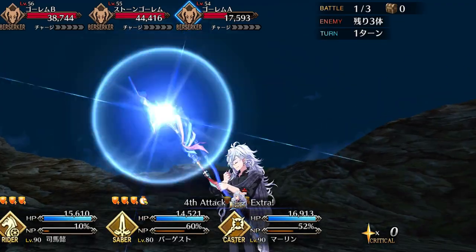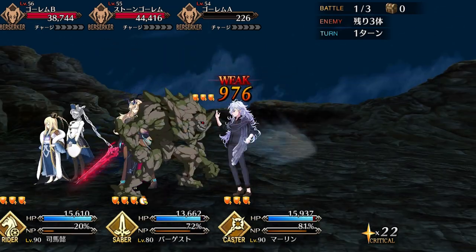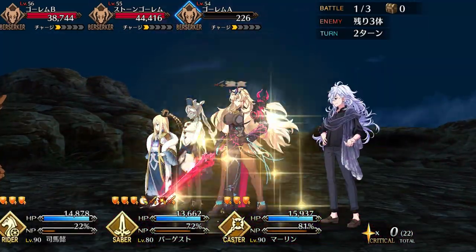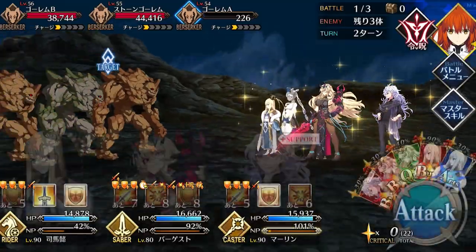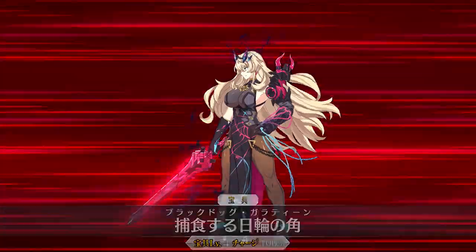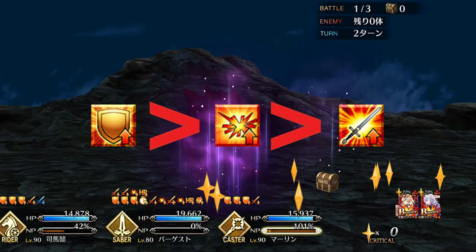Gawain has another surprisingly good piece of utility in Foul Weather. This one is a party-wide damage cut and NP battery that charges the party's NP gauge by 15% every turn. The damage cut is surprisingly good, and when combined with her healing from the second skill, Gawain can absolutely tank most non-NP attacks without losing a single bit of health. The NP charge is what really makes this skill so strong — not just for Gawain's own NP bar, but because it provides supports like Merlin a continual source of NP battery. That's why for skill priority, I actually recommend leveling Foul Weather first, followed by Wild Rule, and then Numeral of the Saint since the attack buff doesn't even scale.